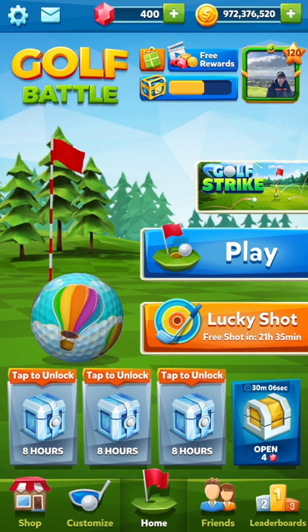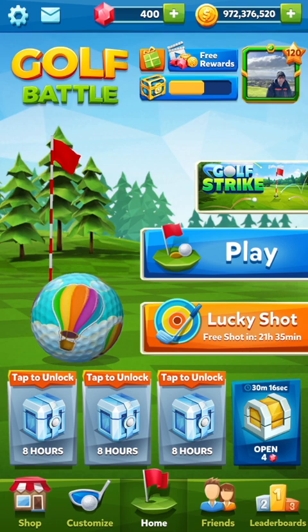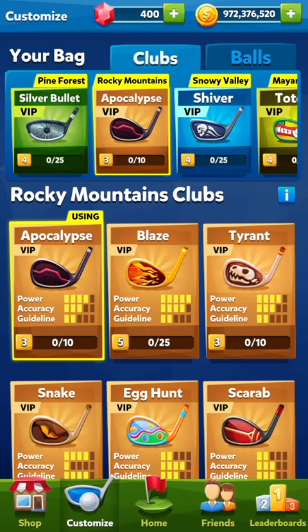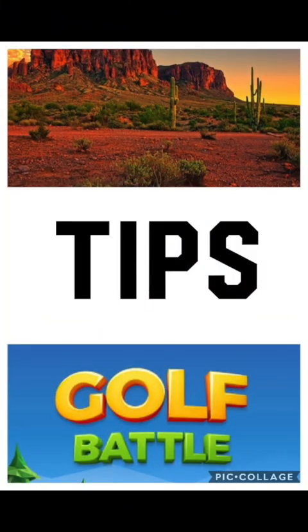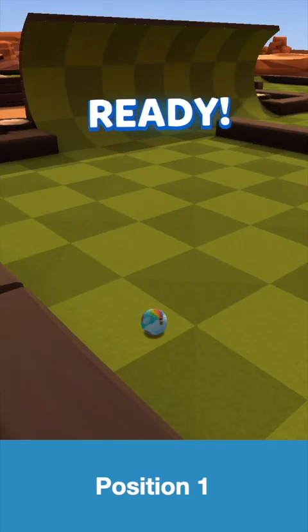Hey guys, welcome back! Today we've got the second video of the tips and tricks series, and we're up to Rocky Mountains. I'll be using a four power club even though I've got five power, because I know that most of you use four power and that's going to help the most of you out. This is tips and tricks — little routes, little shots, specific starting spots — anything to help you get the lowest amount of shots possible and win the most games on Rocky Mountains.